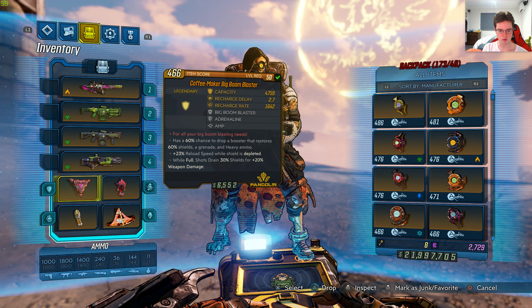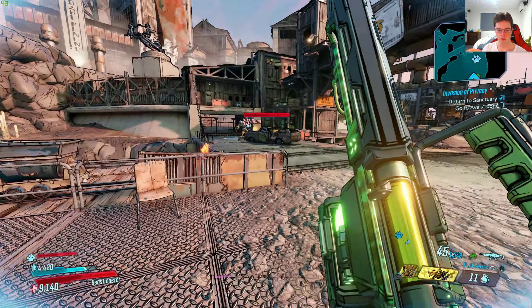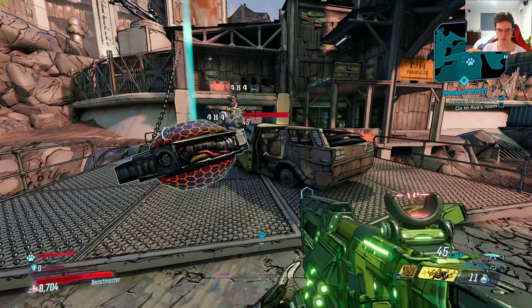Let's give this shield a shot. As you can see, all my guns are glowing because of the amp damage I'm going to be doing with my shield. If I fire, you can see it has that nice beam-looking thing. And my shield goes down — if you look at the bottom left corner, the shield goes down as well.